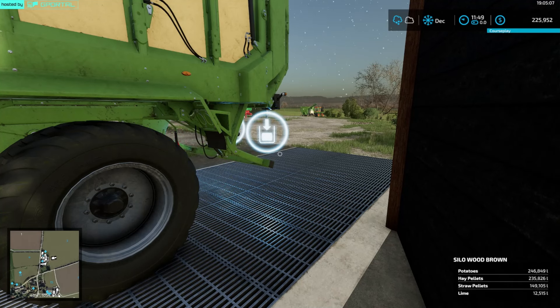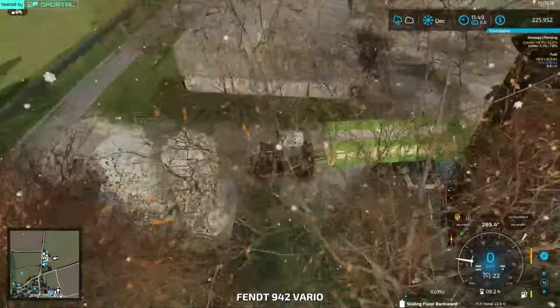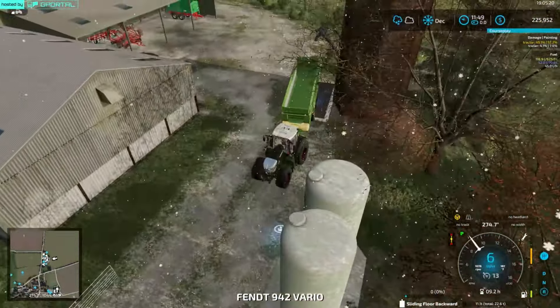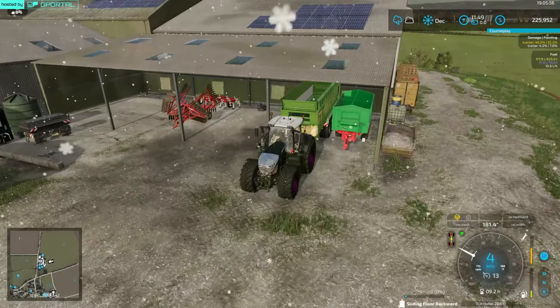The pelletizer is running through all the straw and finishing up. Let's go dump the rest into our bin. We are done filling up with pellets — it is a little cold out, snowing, but we're doing things in winter in the first year of the playthrough, which is kind of new for me. We got 235,000 liters of hay pellets. We still have potatoes to deal with, probably summertime.